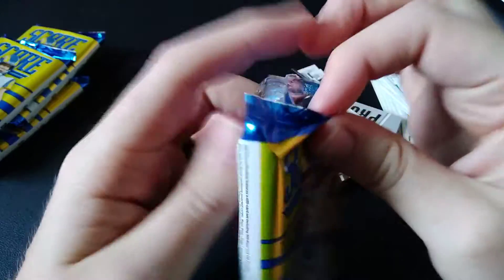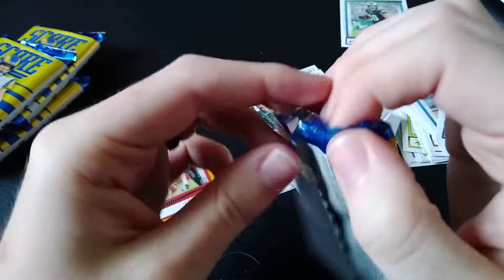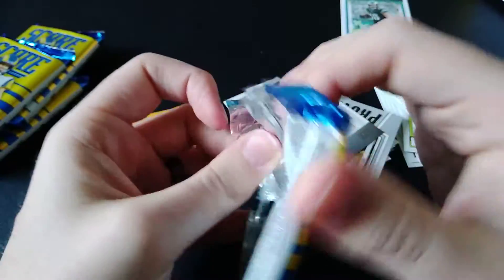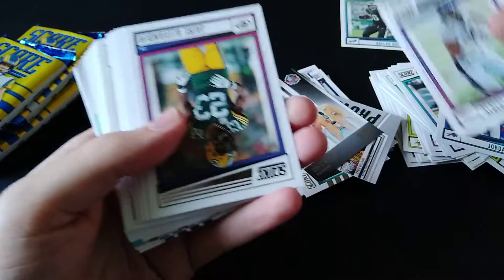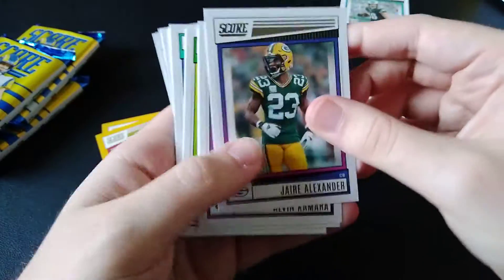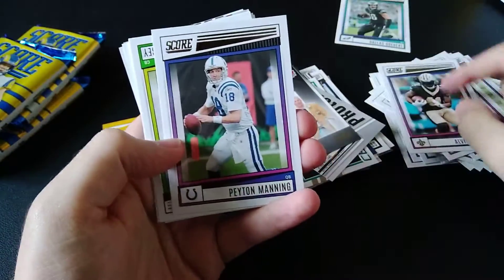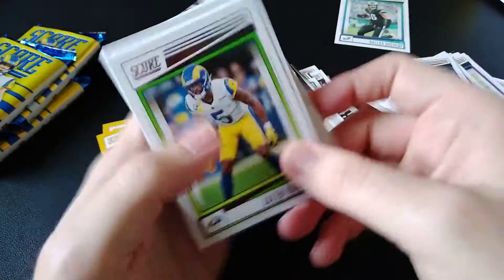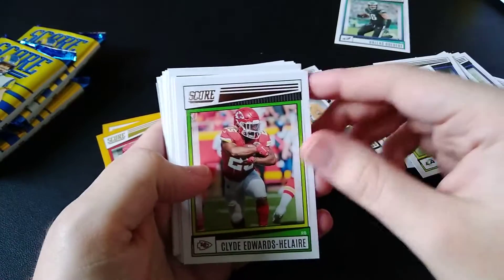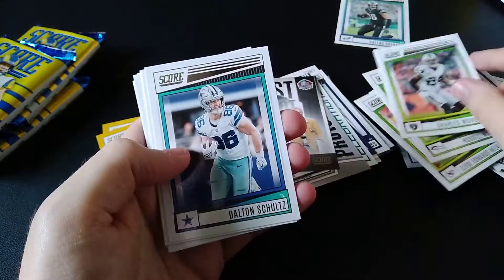This is definitely for if you're first getting into the hobby. I think any time you watch somebody open this they'll say that too, because you just get so many cards — it's a nice introduction. Usually it's cheap, so that's why a lot of people buy this to begin with. Javier Alexander, Alvin Kamara, Peyton Manning, Jalen Ramsey, Clyde Edwards-Helaire, Russell Wilson, Charles Woodson.